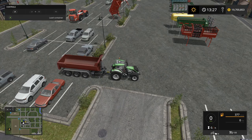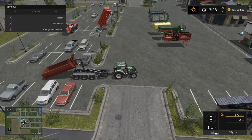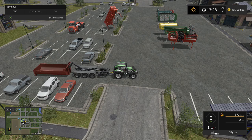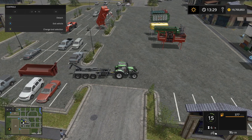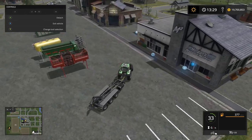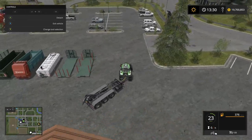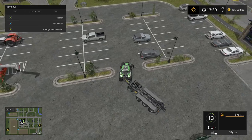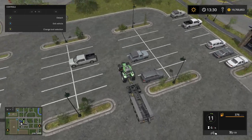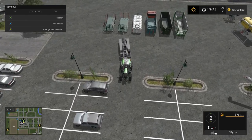We're gonna drop off the container and go grab another one — maybe the log or the bail one. We'll get the bail one. So you just switch and detach, then drive away keeping the hook out when you go get your next piece of equipment. We'll grab the bail one — there's logs and beside it is the bales. At the end we're gonna have some fun with this tractor and get it up to some wicked speeds and do some jumps.